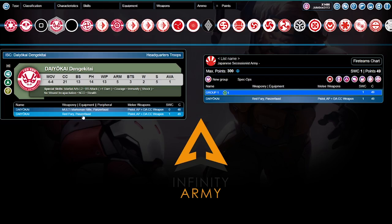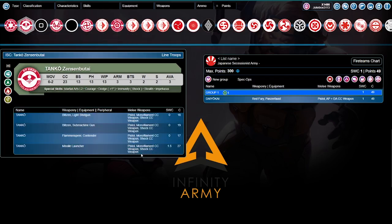Then we run over to our Tankos. Tankos are fantastic. The two you'll see most often are the 17-point Flammen Spear and Contender — pistol, monofilament close combat weapon, and shock close combat weapon for 17 points — or the missile launcher with pistol, monofilament close combat weapon and shock close combat weapon for 27 points. These guys are also two wounds, which is absolutely cheap. The Contender is overall not great; submachine gun or light shotgun are the go-to cheap options. For this list, we're going to bring the missile launcher.